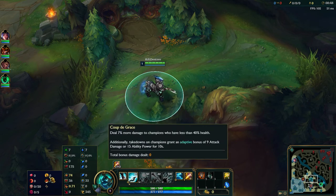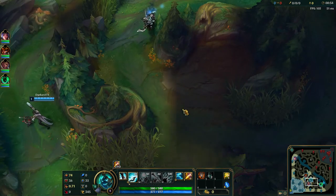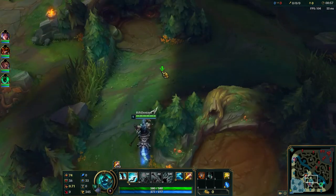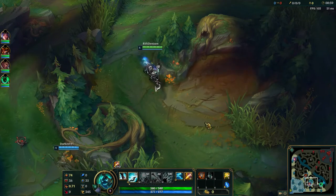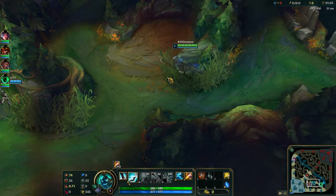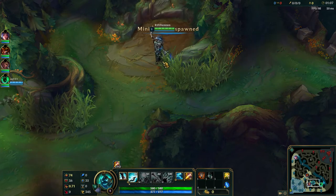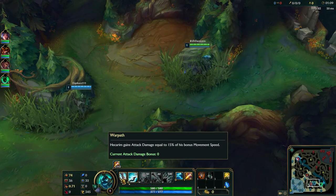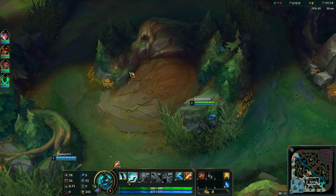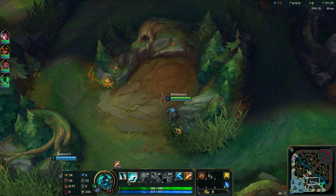Nothing too fancy — I figure I can try to assassinate people. In terms of math, this is theorycrafting and it's on my to-do list: go Sorcery instead with Celerity and Nimbus Cloak. That way, when I ult in, I get a bunch of movement speed that in turn empowers Warpath and Celerity, and I might be able to just spike someone down. But I can't emphasize enough — this is theorycraft. It sounds good on paper, but in practice there's no telling.